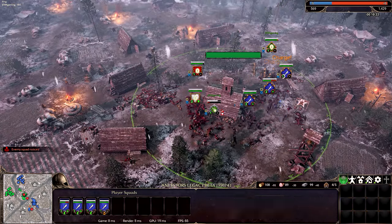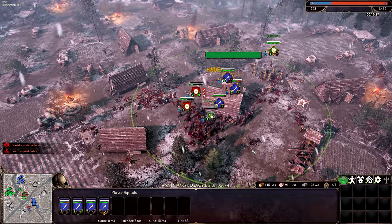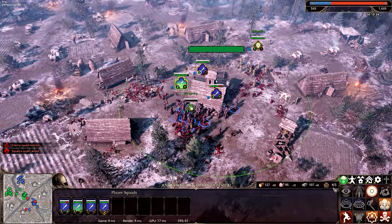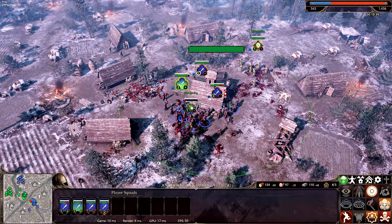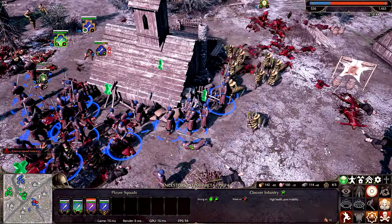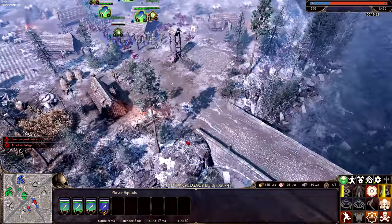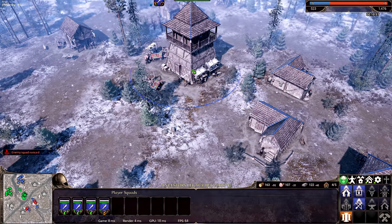Hit the other guys that are attacking me. Look at them run. These cleaver infantry are nasty — look at the cleaver swords they're holding, Jeremiah. Those sawtooth looking things — yeah, that's nasty. That's not even like medieval weapons, that's straight up like caveman swords. It's fantastic.